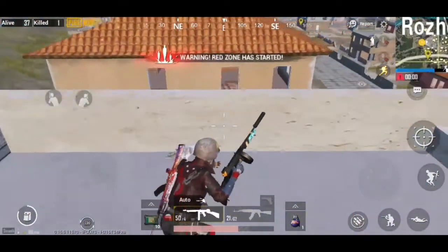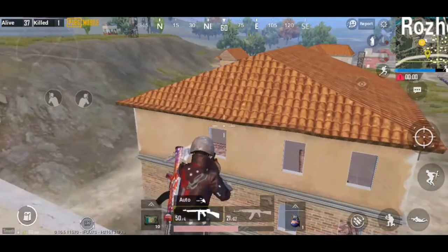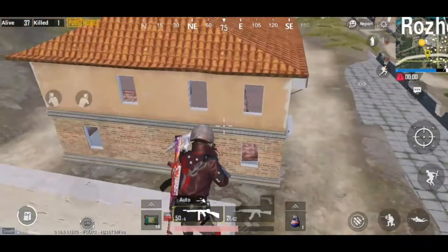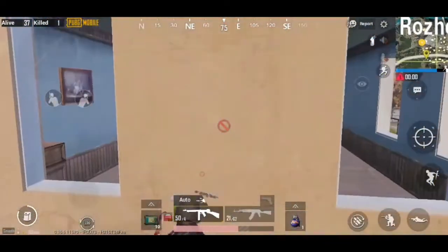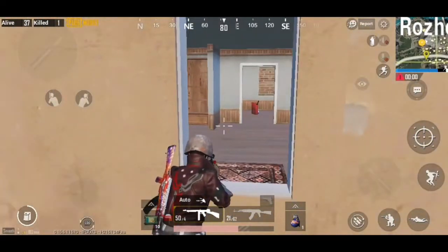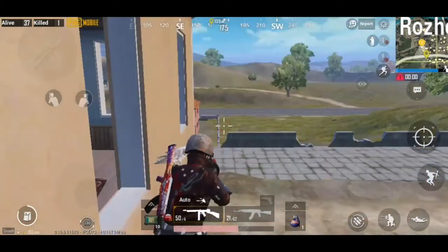So friends, if you go to the building, you will be in the corner. I am going to jump right now. You will have to get to the building and you can do it with the other players. It will be easy. So let's go to the next trick.